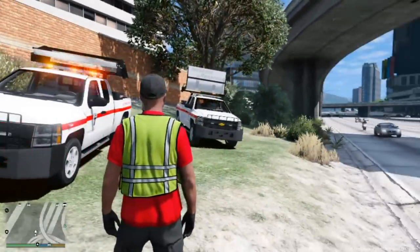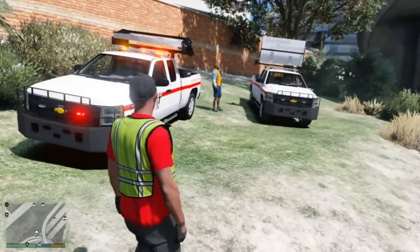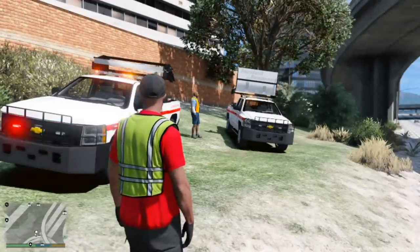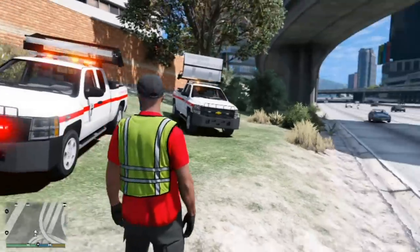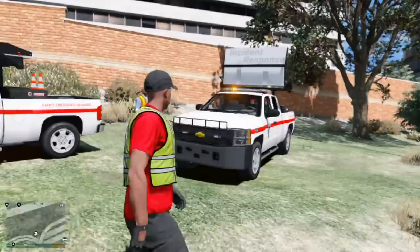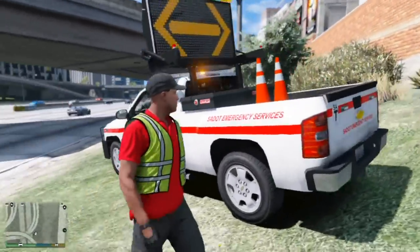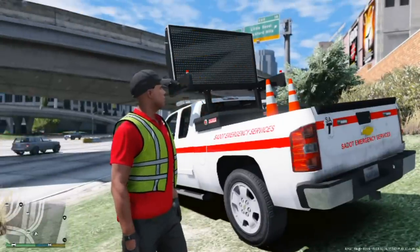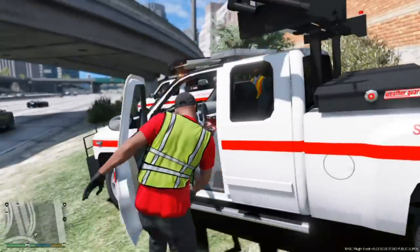We're just here on the side of the highway with my co-worker Jermaine. We figured we'll meet up and have a quick lunch break while it's slow. Also, notice the lights — the one on the left has red and yellow lights while mine on the right has amber only. You can go red and amber, amber only, or red only. I'll show you guys that in a little while.